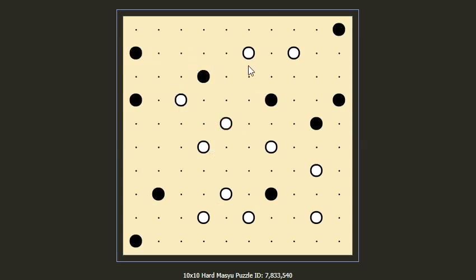So let's start the puzzle. First we check for the dots on the edges. For example this black dot — we can find the line across it. And also for this black dot, it cannot go to the left side because there is not enough space, so it should go right. And it cannot go down because this will cross the loop, so it should go up. And for this one also, we draw something like this.